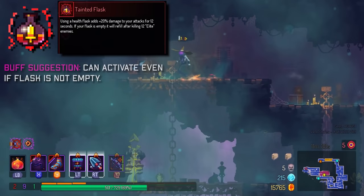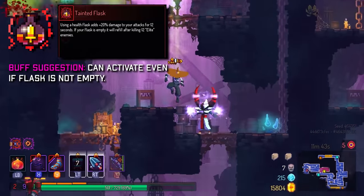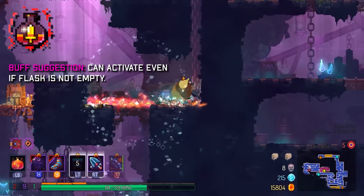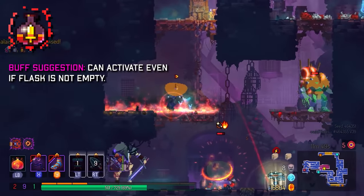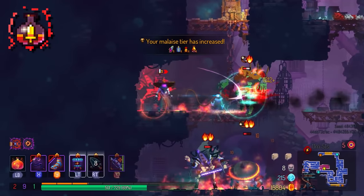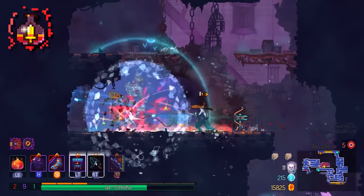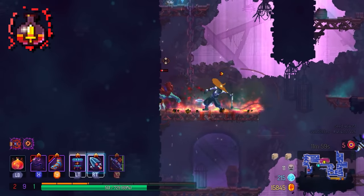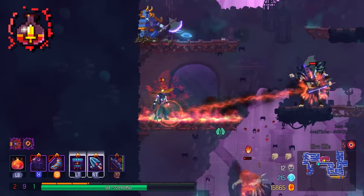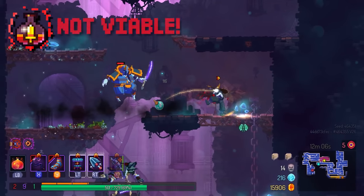Tainted Flask is very interesting because on 5BC, enemies spawned by the malaise actually count towards it. Sadly it's capped at one heal and only triggers if your flask is completely empty. I think it has potential — if they made it so you get a flask charge regardless of how many heals you have left, maybe increasing the elites required, it could be great. But as it stands I don't really pick this mutation.